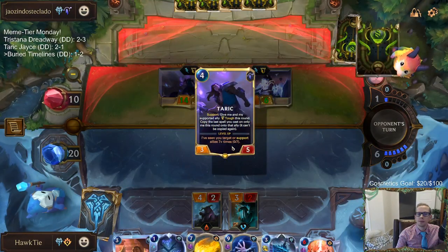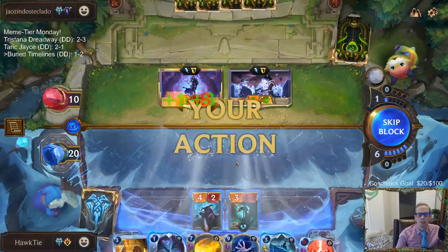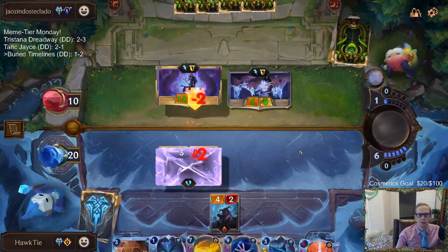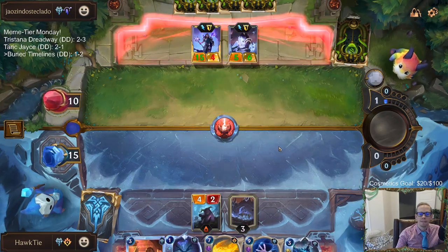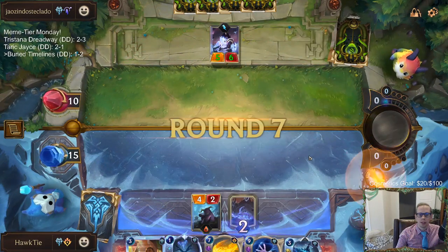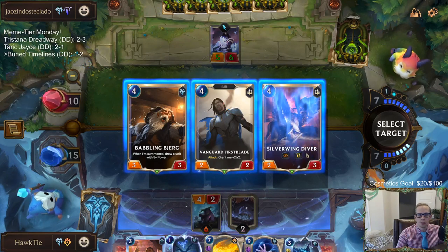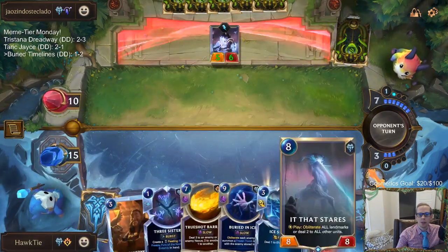Taric's big. They will take damage - they're not at can't-take-damage range. They will take damage. Let the Endless Devout die and then try to kill Taric. All right, cool. That thing's still a 5-6. Let's get the tough Elusive - sure, we don't get the summon. Awesome, we found It That Stares!